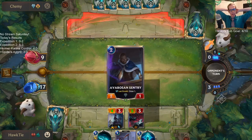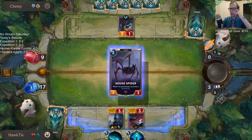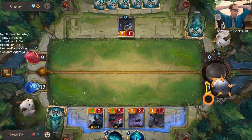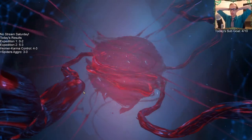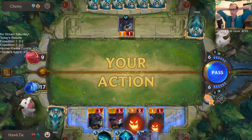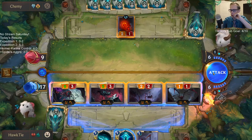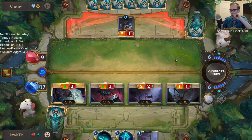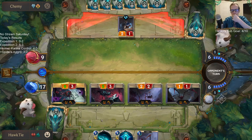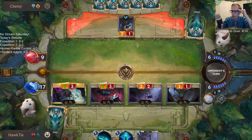The Shadow Isles base decks — I like the self-sacrifice stuff with Shadow Isles in particular. In expeditions, I'm gonna have to build a self-sacrifice value deck soon. Does Elise not make a spider anymore? So when Elise flips, she doesn't make a spider anymore. I'm not challenging this to anything because these are all Fearsome — they can't block any of these.